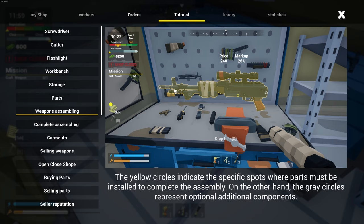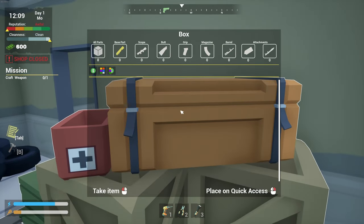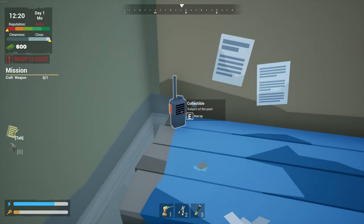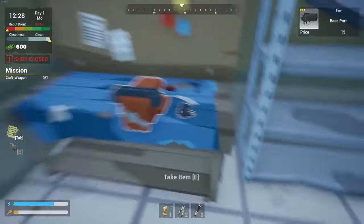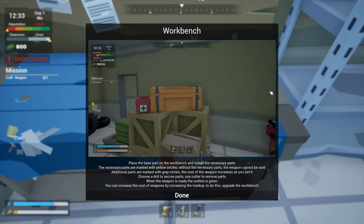So this optional stuff — the yellow are specific spots. Now we should have some starter stuff in here, I think. Oh, here it's on the table. Collectible — that goes on our shelf over here. Yeah, I think they start us with a gun here. So take item. Put it on the workbench. Place the base part on the workbench and install the necessary parts.